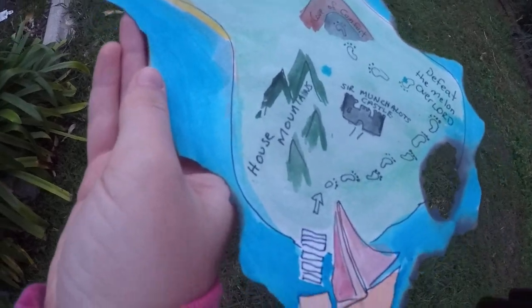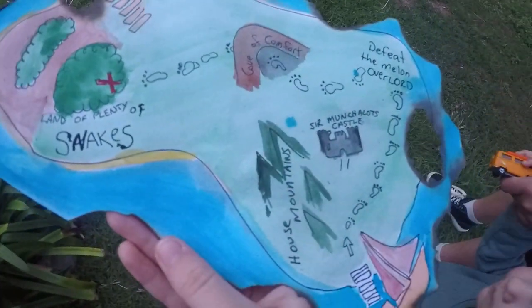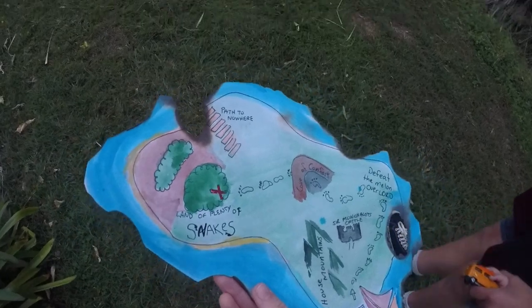First up, that's where we are right there. You see it? The house of mountains. So we have to walk up and find Sir Munchlot's castle. Come on, buddy. Let's go.